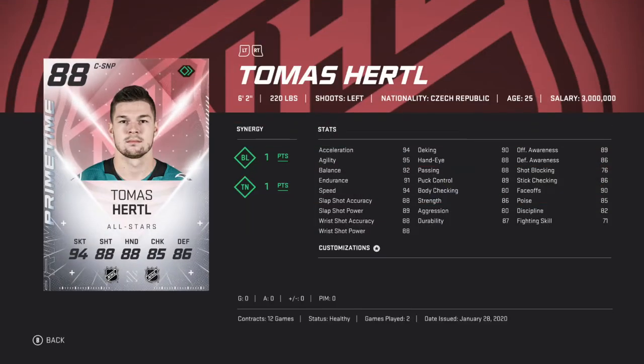And then we got the new guy, Thomas Hurdle. Hasn't got a point yet, but I liked his 86 card, so I have to like his 88. And he also has the TN now — he didn't have it before. Now he's got 91 wrist shot accuracy, so he'd probably make a big difference.